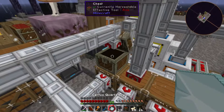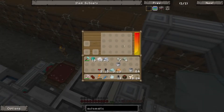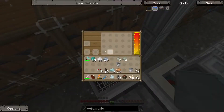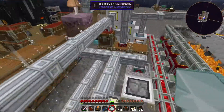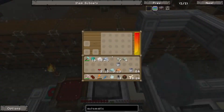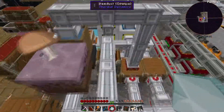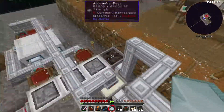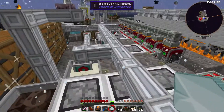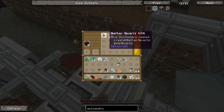There's some certus quartz in there for some reason. But that should now be sifting soul sand in theory. Let me double-check it's not connected to anything else. And now it's sifting — excellent! So we've got a little system sifting soul sand. We still need nether wart though, so let's go back to the Auto Spawner.